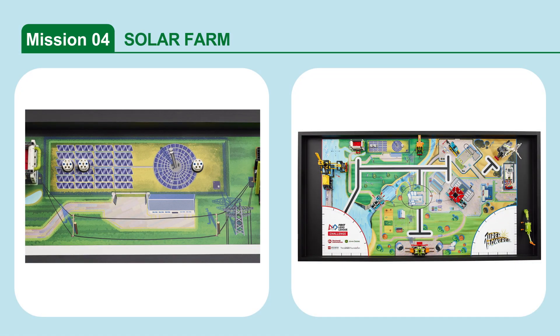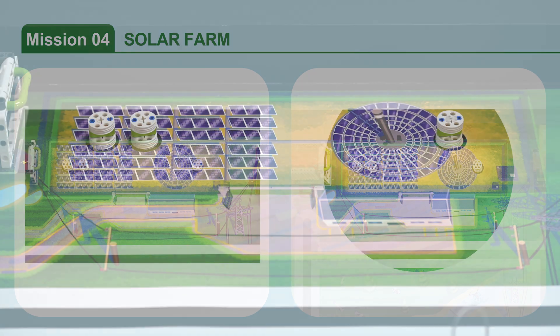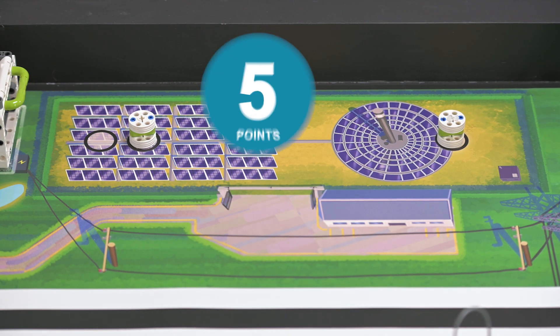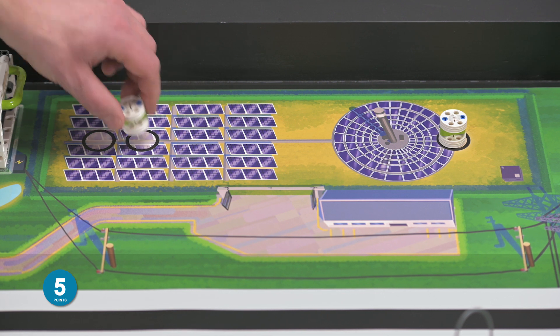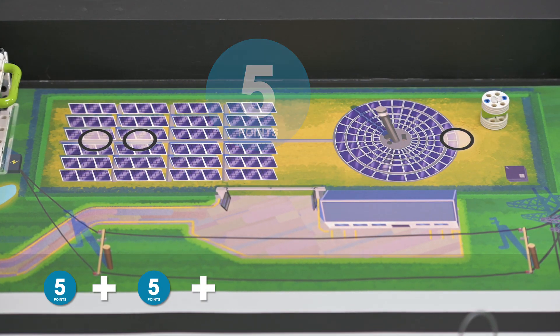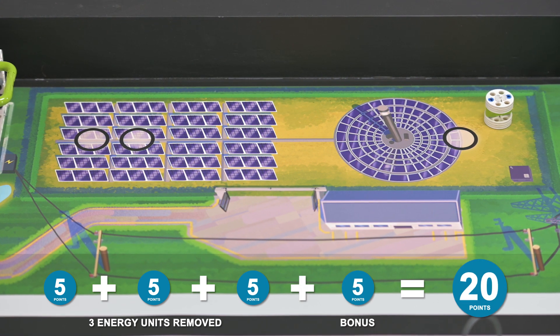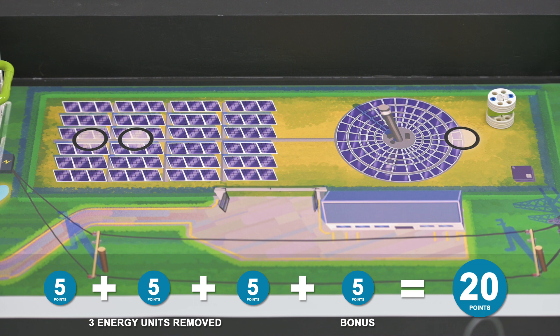Mission 4: Solar Farm. Start the distribution of the energy units by moving them off their positions on the mat. Score points if an energy unit has been completely removed from its starting circle. Score additional points if all three energy units have been completely removed from their starting circles.